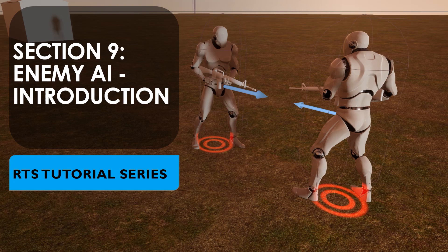Hi everyone, Zach here, and welcome to section 9 of the RTS tutorial series. In this section, we will cover making an enemy AI and an enemy team.